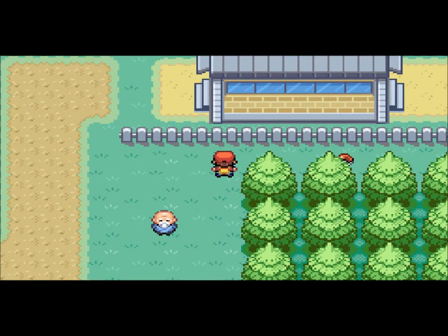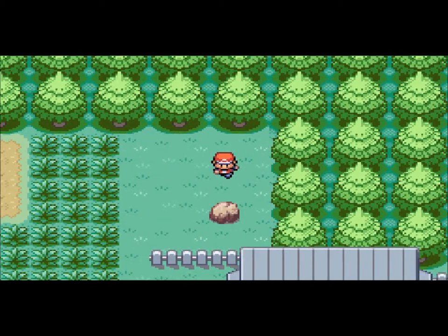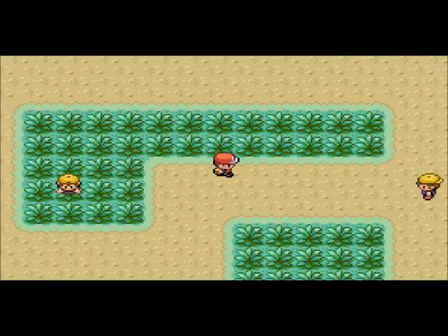Gladys stayed in. Peace out, bro. It's a Great Ball — you can use that for a Dugtrio, like I was talking about earlier. There's an item — Escape Rope. I fought you. We're done with this route, sweet. I'm going to go heal. I'll go heal and then show you guys something here.